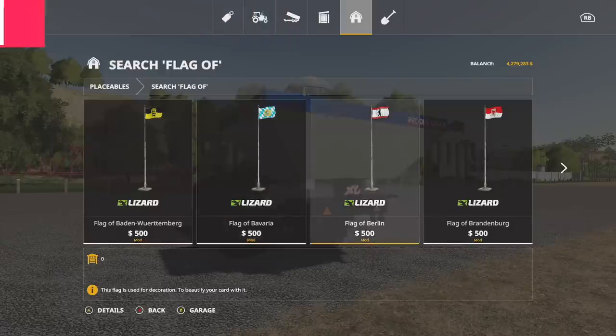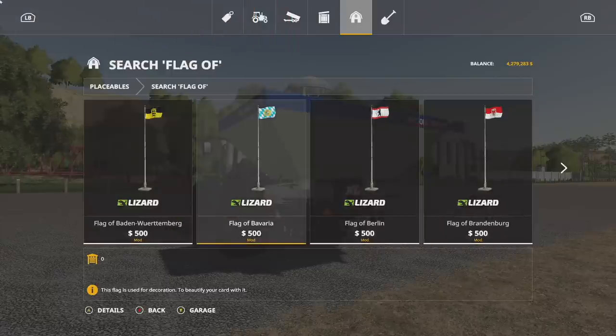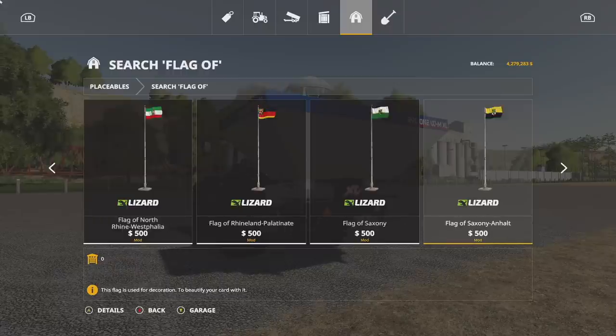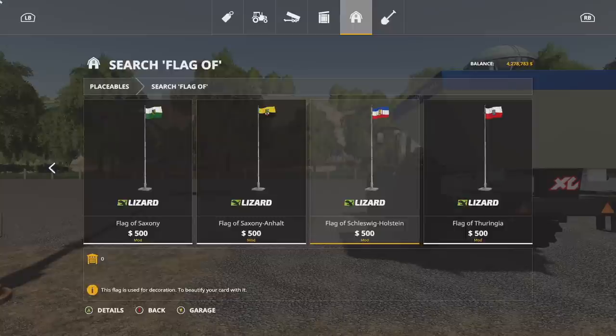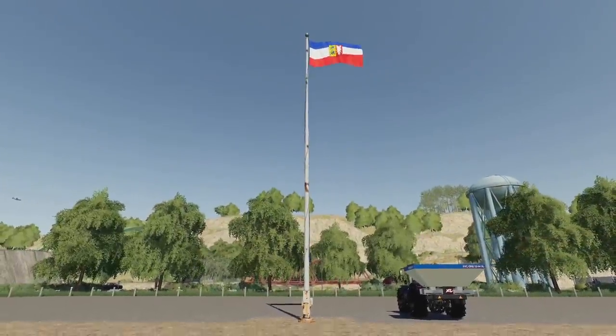Your only other new mod for all platforms today are the Flags of German Federal States. Some of these I don't know how to pronounce — Württemberg, Bavaria, Berlin, Brandenburg, Bremen, Hamburg, Hessen... there's a bunch of them in here. So if you guys are looking for German federal state flags, we've got you covered.